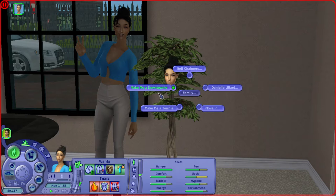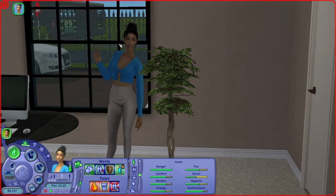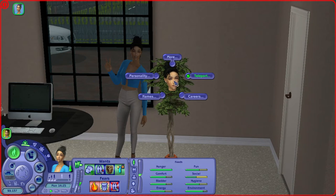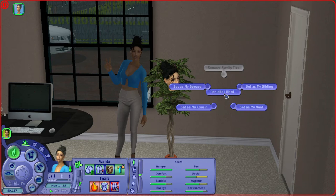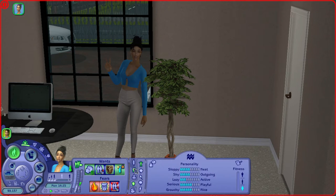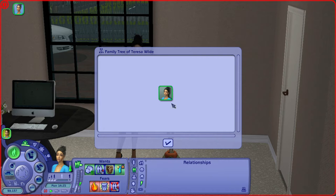That's where I do that on the Sim Blender and it's super amazing. Under 'Family,' you can make someone a townie or a downtownie, and you can set family relationships — so I can make Danielle Lillard, who seems to be on the lot, Teresa's spouse, cousin, aunt, or sibling. Let's say right now I have Teresa here but later I create a sister for her and want her to move in — all I'll do is create a sim, move her into the apartment, go to 'Family,' select the sim's name, make sure she's set as 'Sibling,' and then in the family tree it won't just be Teresa on her lonesome — it'll say she has a sister somewhere.